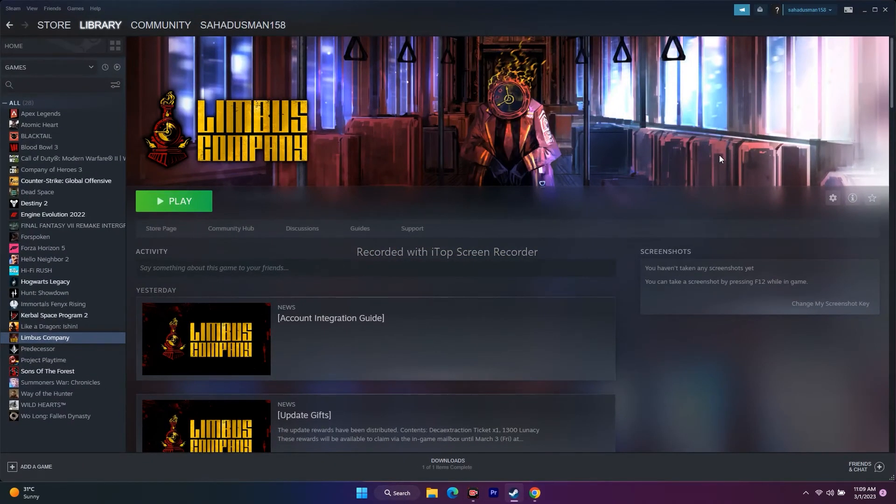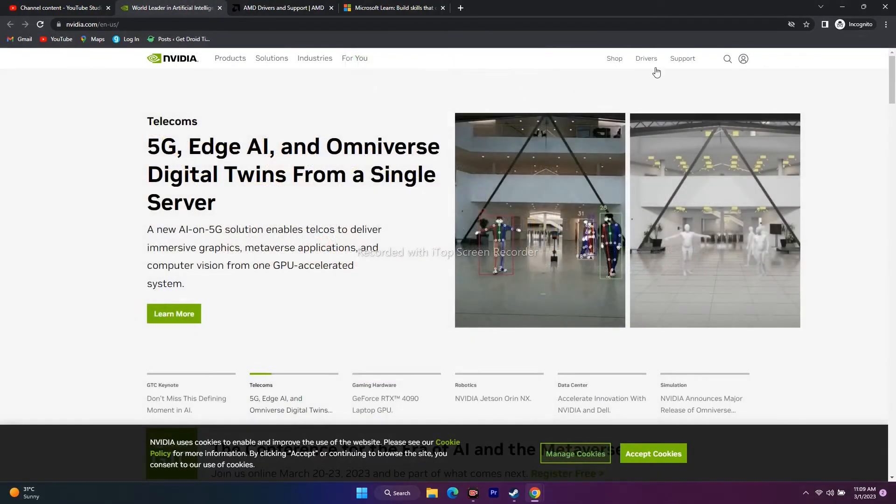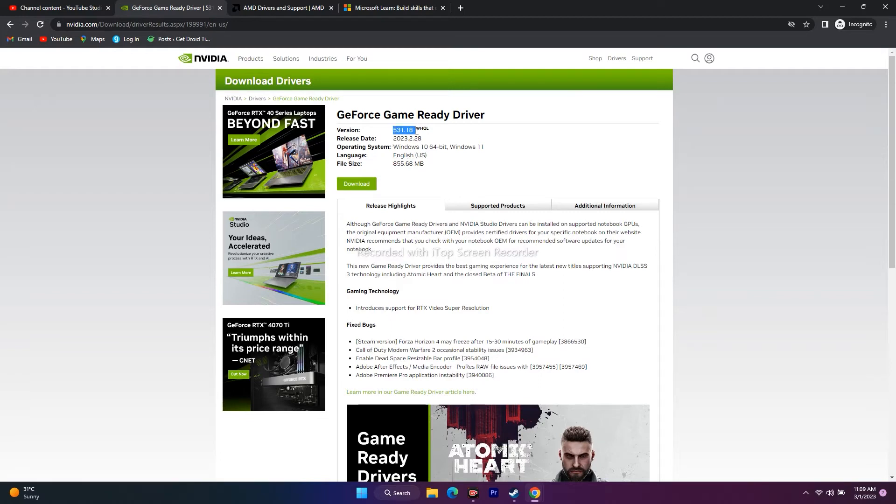Next one is we have to update the graphics card manually. I'll be providing links in the description for both Nvidia and AMD. For Nvidia users, click the link in the description and go to Drivers. Select your product type, product series, product, operating system, download type, and language — select Windows 11. Go for Start Search, then select the latest version (531.18, released February 28th). Download and install it, then try to play the game.